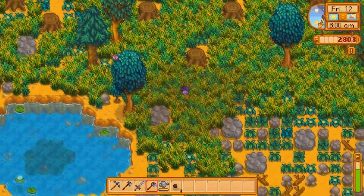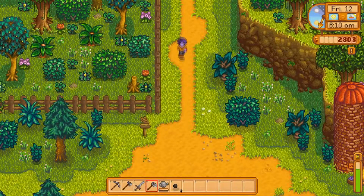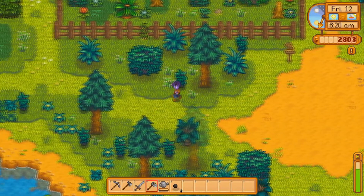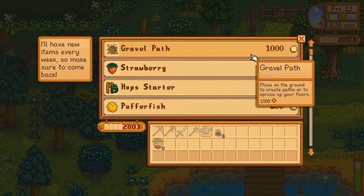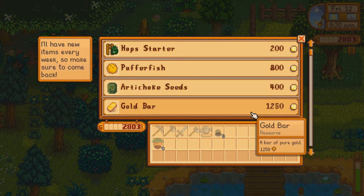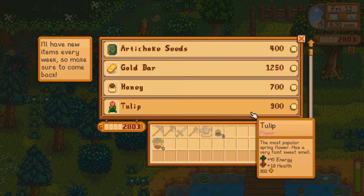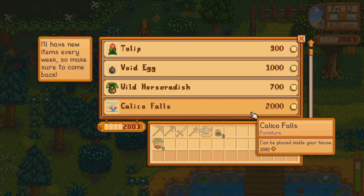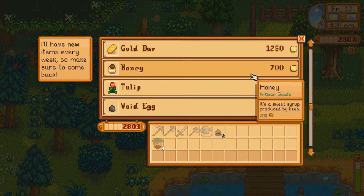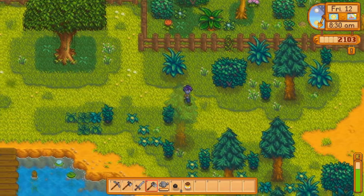I didn't check the fortune teller to see what my luck was going to be today — hopefully it's high because I need some luck with the gypsy lady. Let's see — puffer fish, meh. Gold bar could push me ahead. She has honey for 700 gold. I feel like I can make a beehive to get honey myself, but 700 could save me some time not having to worry about it. I'm going to get it.